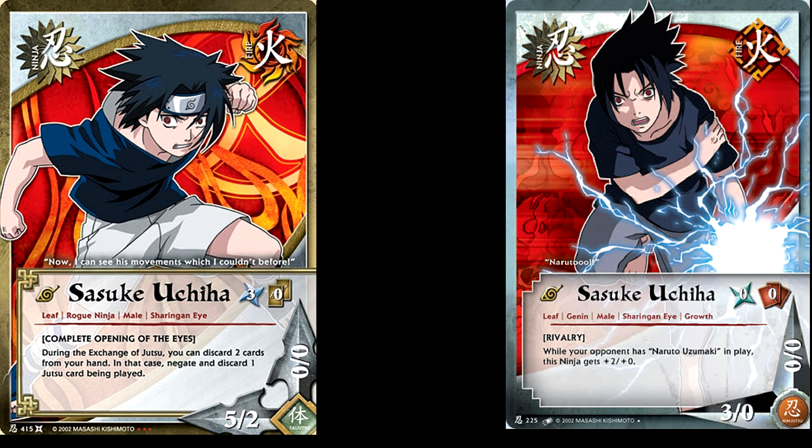Another very noticeable change is the background to the character cards. The old designs looked kind of busy — it didn't really seem like they had a good idea of what they wanted to do with the backgrounds — but the new ones look very, very clean, and I like the idea of including the symbol behind the character. There are some other minor changes, but you all have eyes; I'm sure you can see what they are.